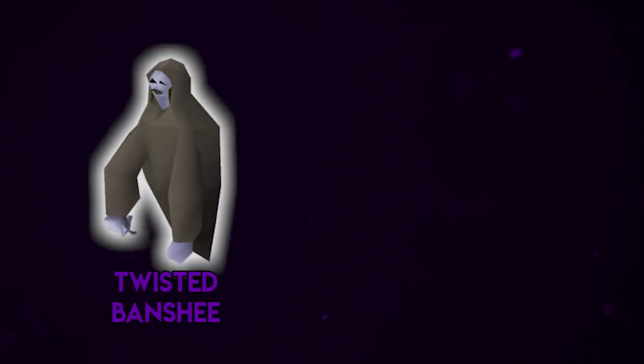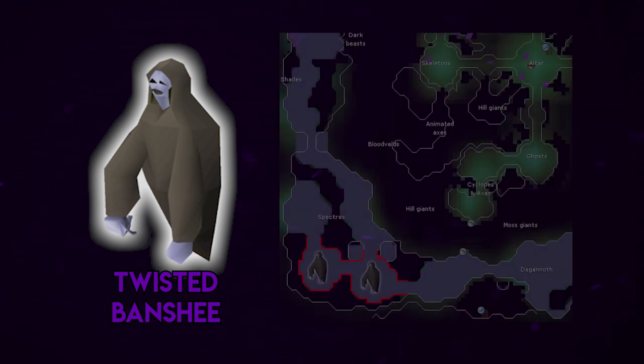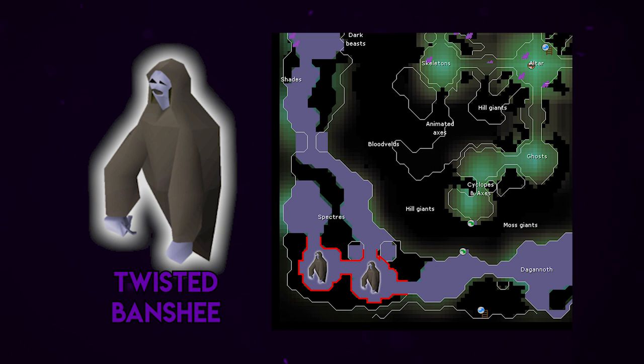Next on my list is going to be Banshees. A lot of people don't know or have forgotten that there are Banshees located in the Catacombs of Kourend, and because they are in the Catacombs they are much stronger than their normal counterparts in the Slayer Tower. The Twisted Banshees in the Catacombs are level 89 and their drop table is vastly better - they drop three herbs each time, battle staves, air battle staves, and chaos runes. On my Slayer alt I always make between 300 and 500k per task.